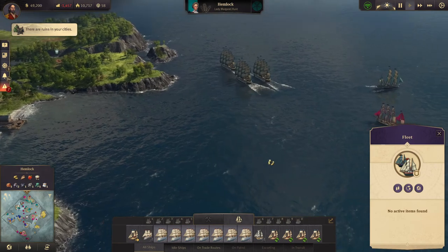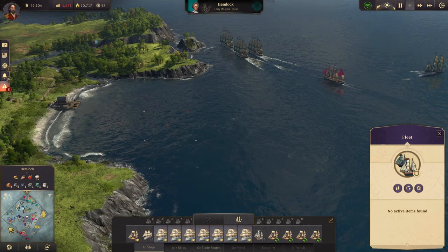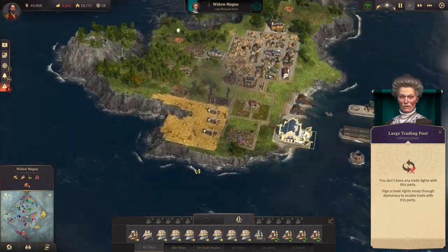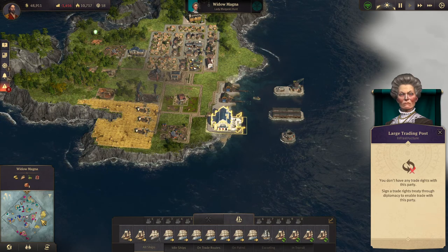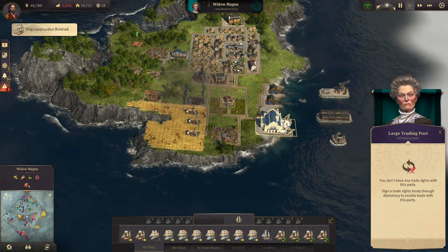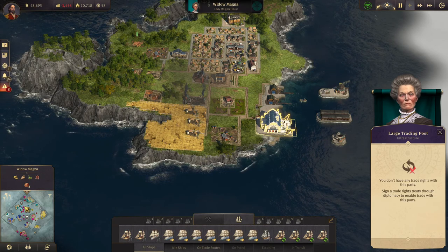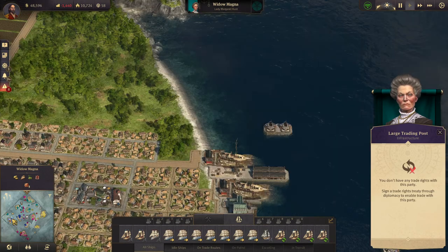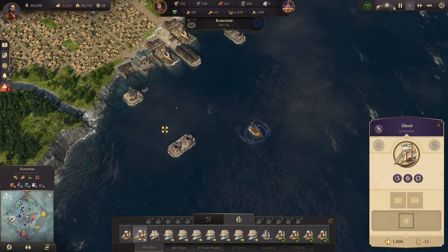Does she start building this up again? Let's head over here - is it Maggie down here? It is. Well, that's gonna go well. I think we'll just take all her shares in some of these islands - this one, this one, and this one. We'll just take the shares in them.